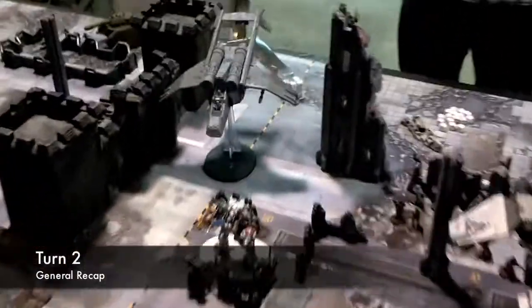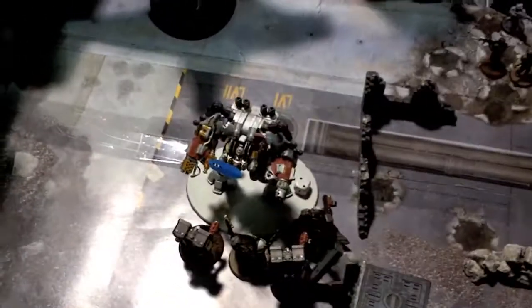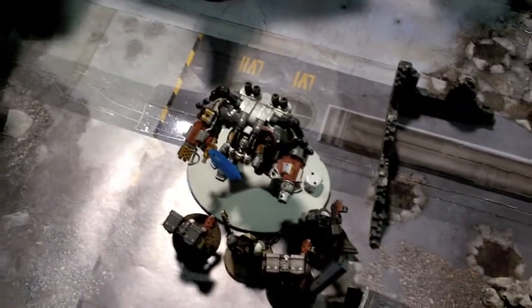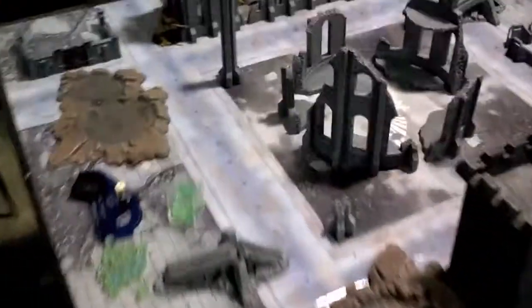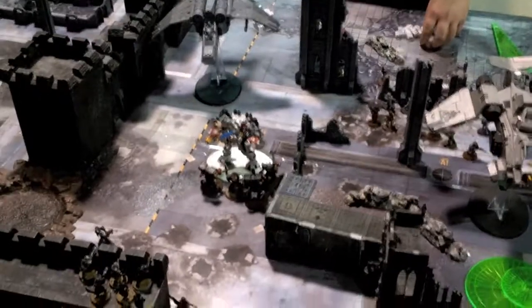Turn 2 recap. The Vendetta and Storm Raven fired at the Assault Terminators, wiping them out after charging in to kill the last one. The Storm Raven is flying up. I took a Hull Point off the Bane Wolf again — they got 2 wounds on there. The Dread Knight was shooting, then charged and challenged me, so I sent in my Sergeant. They just sit there so they can't get shot. Other than that they failed to kill any more of that squad. On to General Turn 3.